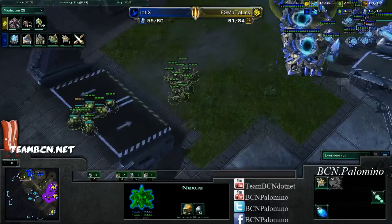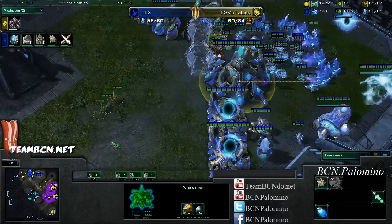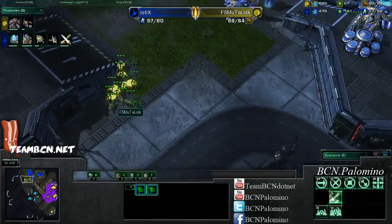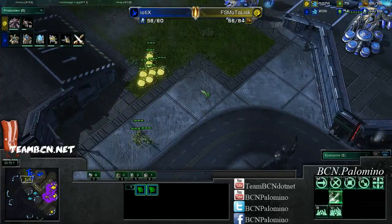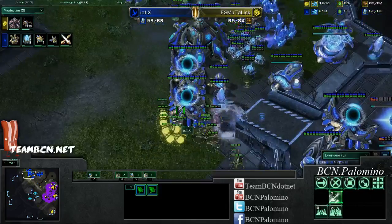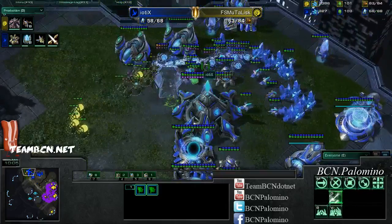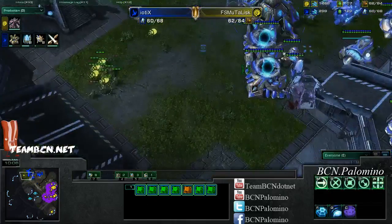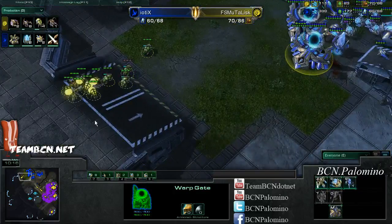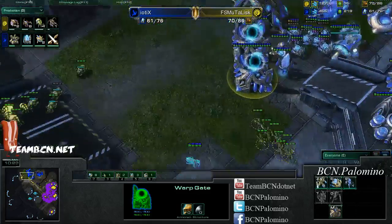They don't have speed on them. Ten more lings about to pop out. Getting more and more force fields — I don't know if it's worth the lings. He has like seven banelings going for that. Good force field right there, another force field needs to go down. Very good defense right now. Zerg can't go for this — there's too many sentries, they're just going to keep regenerating, and he's not going to have enough to get through.